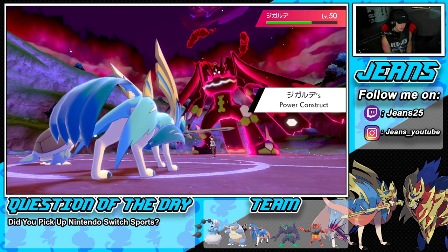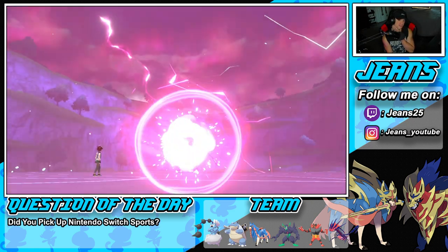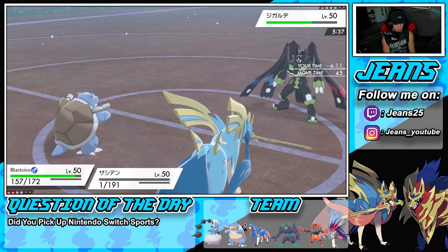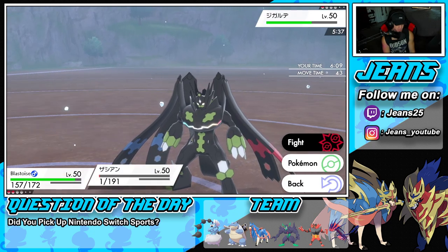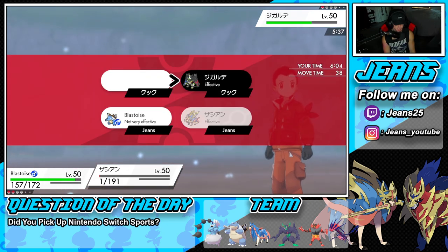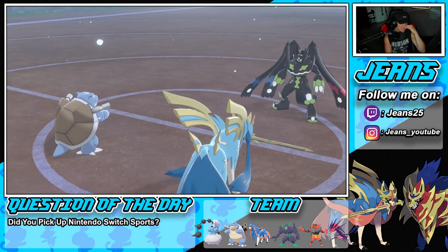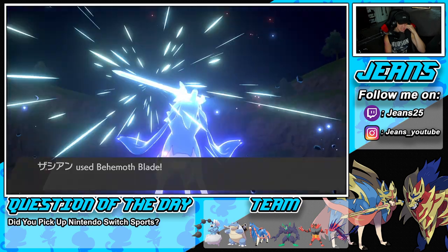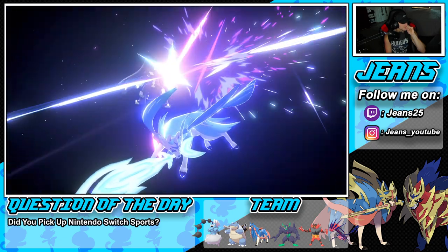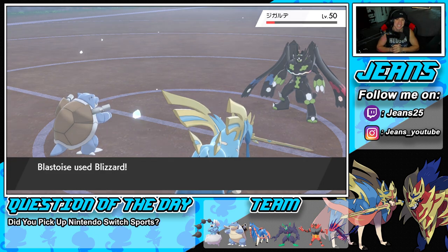Zacian gets off a free turn — unless he lands a double protect, which would be obnoxious. We go in with Behemoth Blade. He goes for double protect but does not land it — that was his last ditch effort. Behemoth Blade flies through, does a nice chunk of damage. Blizzard comes in at 100% — that's GGs! Let's get it!